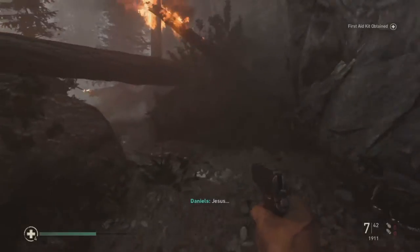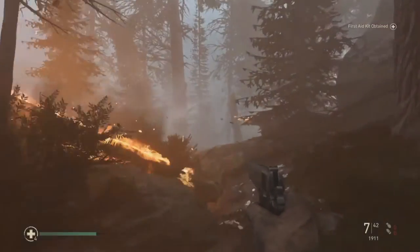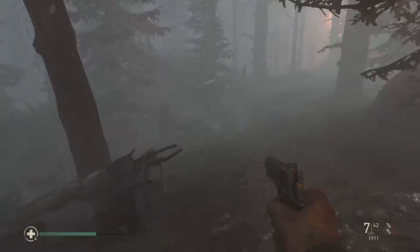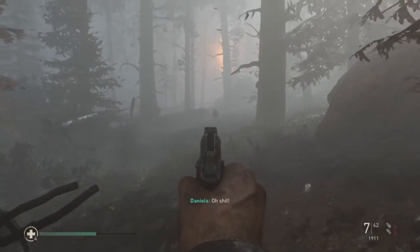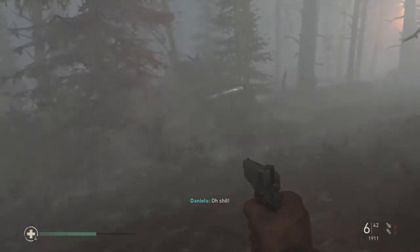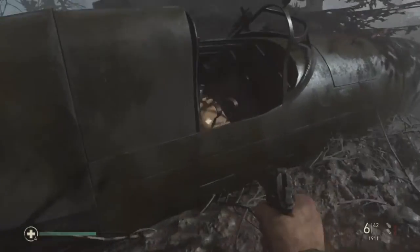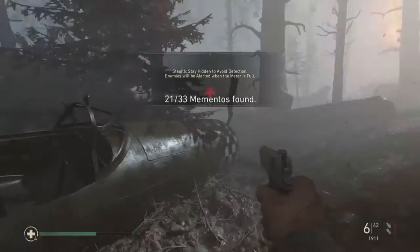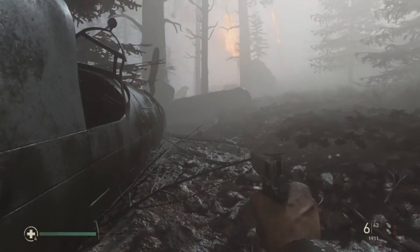Your second memento: as you see the dangling paratrooper, go to the left or the right — it doesn't really matter. Go under there and jump over here. You'll get assaulted by a dog when you see this thing. Kill that, then walk over to the burnt-up front of the plane. Inside is a satchel — and there you go, you've got your second memento.